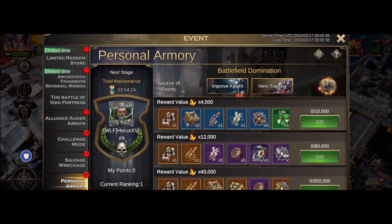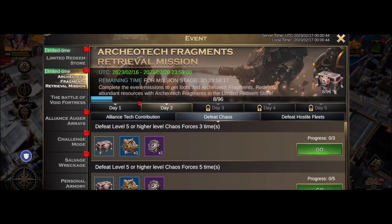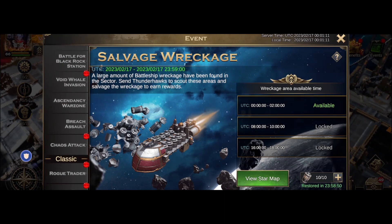So it's the BTS — troop training is on that one. There's personal armory, architect, defeat chaos, defeat hostiles, alliance tech contribution. Pretty simple: do your scan and I'll do the hostiles closer to the end of the day. And there's salvage wreckage as well — I'm gonna have to go find a blue square.